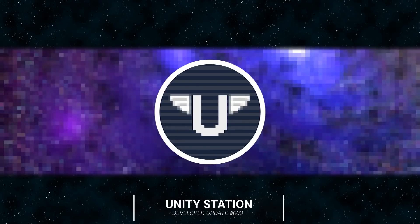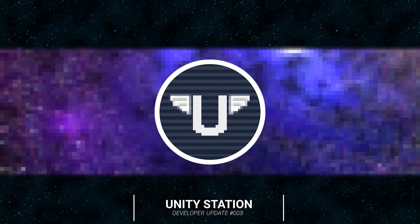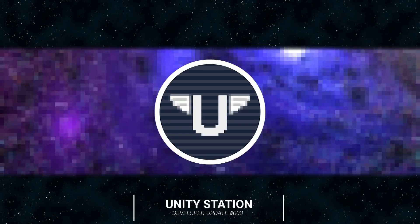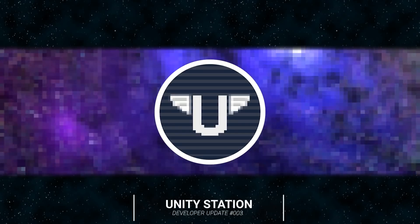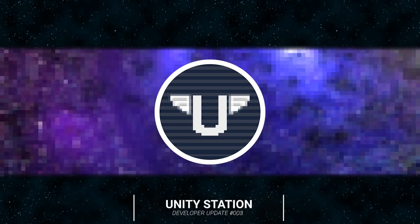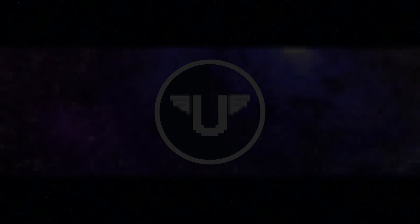Incoming transmission from the Admiral's office. Priority code 1. Salutations crew members! Happy Spooktober! Welcome to the third developer update. This update has been focused on polishing the user and moderator experience, and refactoring systems to better prepare the game for future mechanics.